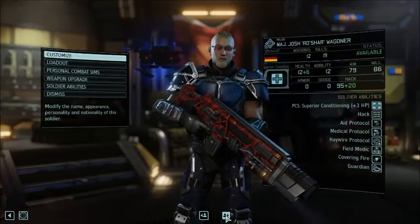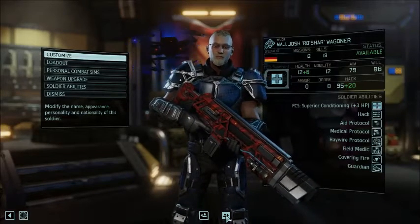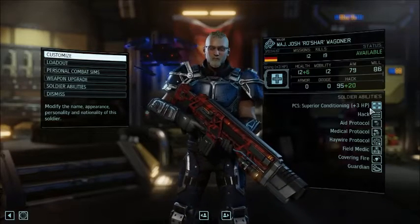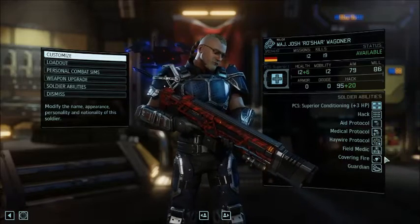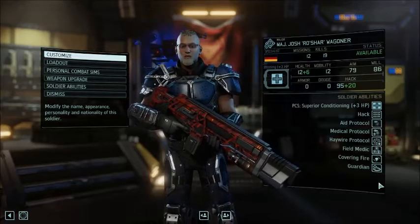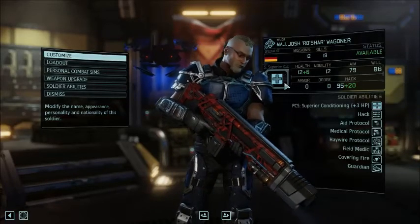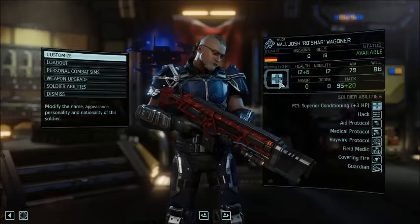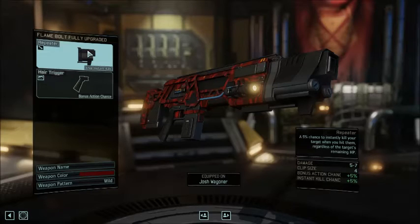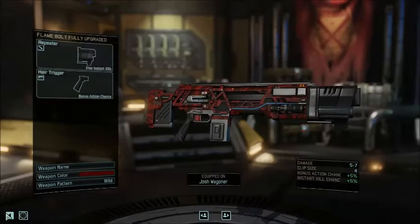Josh Roshar Wagner — I apologize for how long it took me to remember your character name from the LARP we played in together, Josh. You are no longer called Ogre Mage; you are now called Roshar, as you should be. He's been essential to my overall strategy. Once he got this combination of medic abilities mixed in with Haywire Protocol, I really like this build for a support-based specialist. I've given him one of my few sims to give him bonus hit points so he doesn't get killed and unable to heal people. His weapon is Flame Bolt — has a repeater that's pulled off a couple of executions, and a hair trigger.